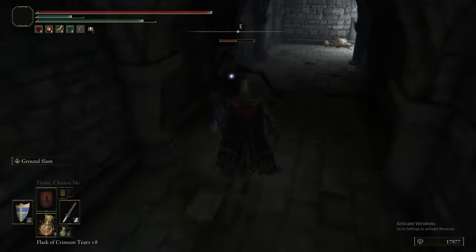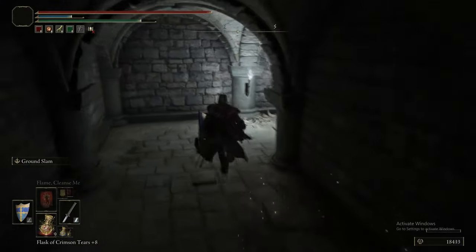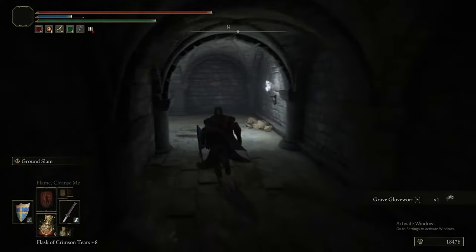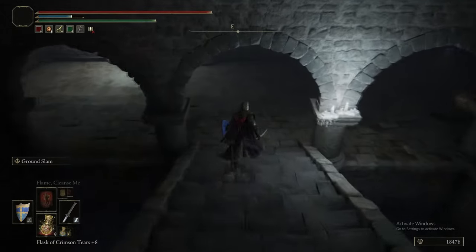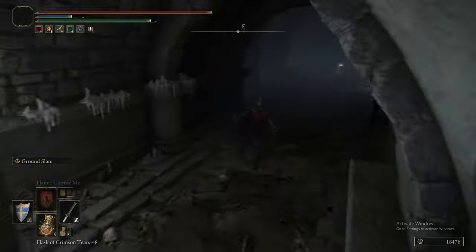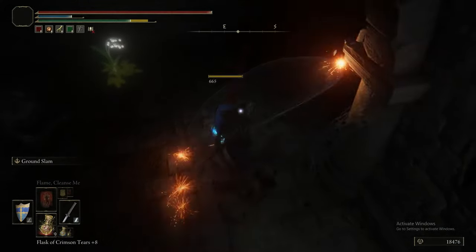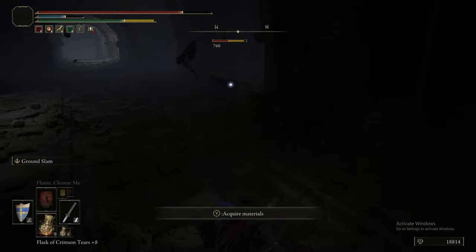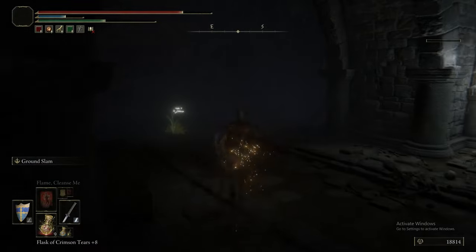These guys are very weak to Ground Slam specifically. Where a normal enemy gets flattened, these things get flung halfway across the continent. We picked up a Glovewort on that little bit behind there, and we're just going to make our way generally through this area. It's not a particularly difficult catacomb — there are some dogs and this guy hiding in the corner, but as long as you've got Ground Slam on, you won't have any issues.